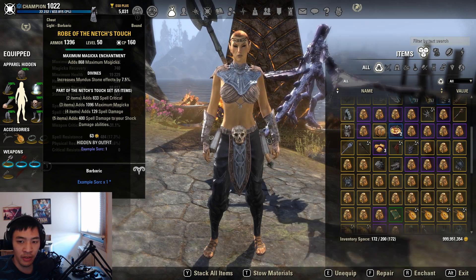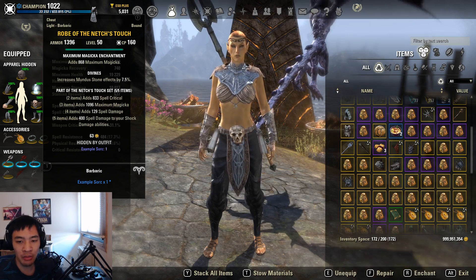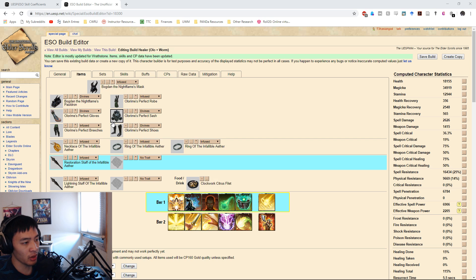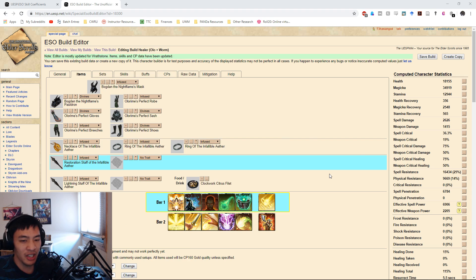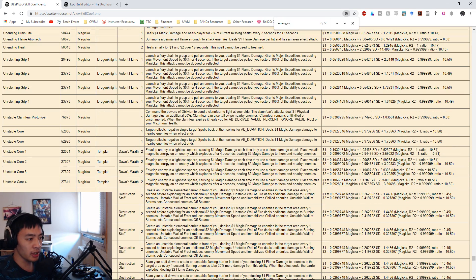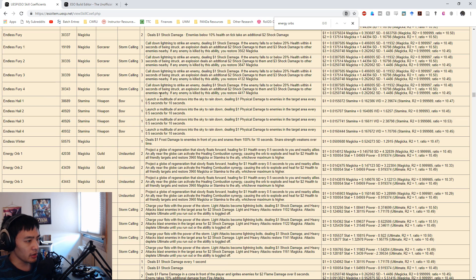I went ahead and did quite a bit of math to figure this out. We're going to swap over to some supplemental information you'll need to understand where my numbers come from. I'm on my Templar healer build - this is more or less what I'd usually run as a healer, though the sets may change. The stat I was primarily looking for is max magicka, because we're going to use skill coefficients to figure out how much spell damage we need for two percent healing done to actually be better.